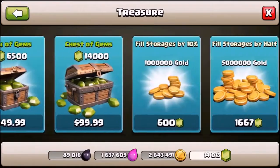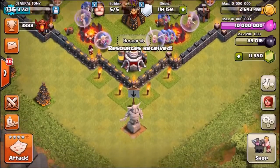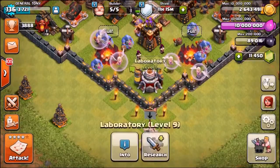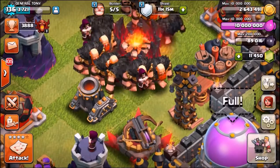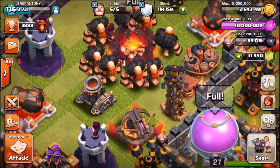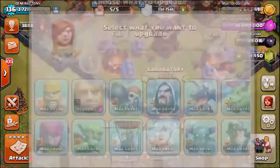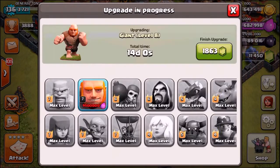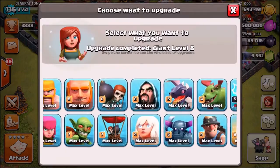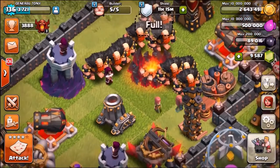Now we need to go into the shop and buy ourselves some elixir — 2,563 gems worth. We've maxed out our elixir. Let's go into research and take a quick look at the giants. It's going to cost 9.5 million elixir, which is absolutely insane. We paid it — it would take 14 days naturally, so we're gem-skipping it for 1,863 gems. Done! We now have gold-plated knuckle dusters on those Level 8 Giants.